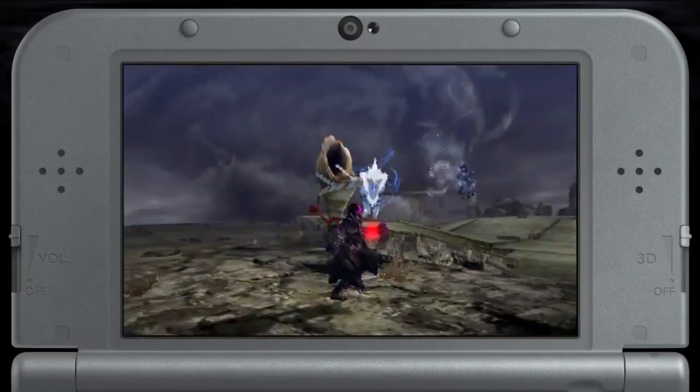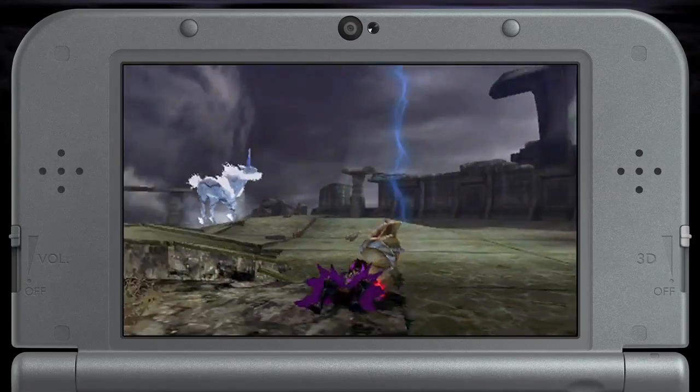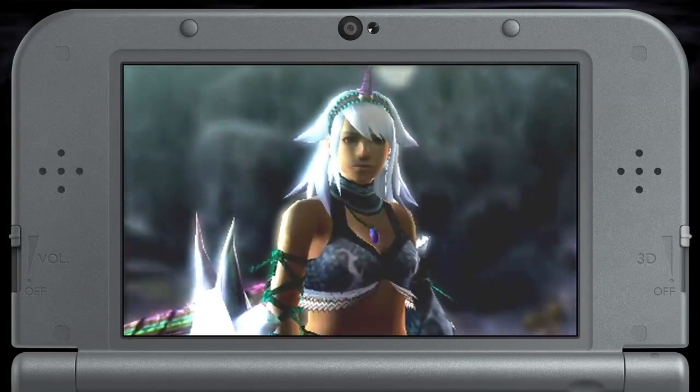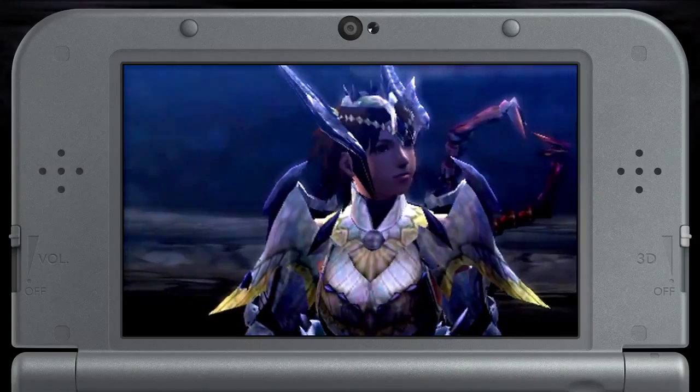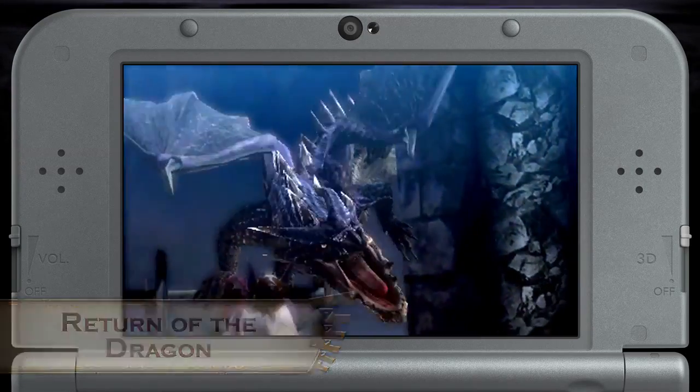If you're feeling especially lucky, this Kirin and Orochi Kirin are ready to test your hunting skills. The reward is this beautiful EX Kirin U Armor. And finally, the Fatalis is back and waiting for you in the quest Return of the Dragon.